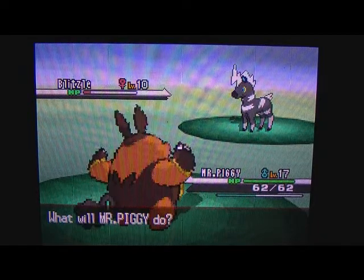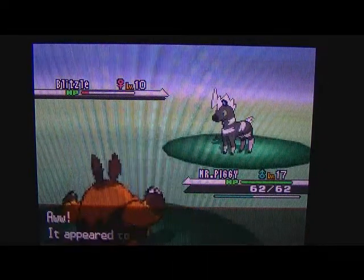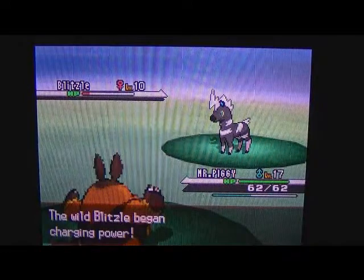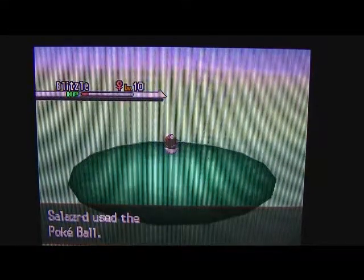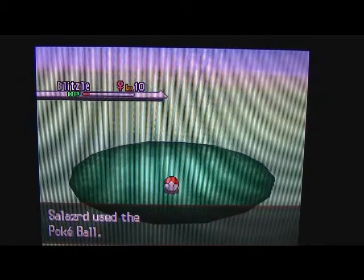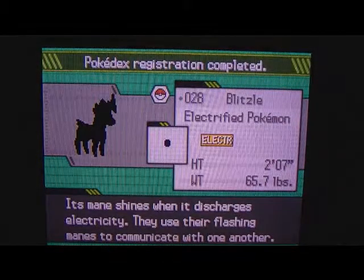Let's go with Pokéballs and try to catch everyone in a Pokéball, because Pokéballs are awesome. They break out - we will not catch every Pokémon in a Pokéball. We caught the Blitzel, which is pretty good. What are we gonna call it? I'll give it a nickname: I Zap You. Okay, we're gonna call it I Zap You.